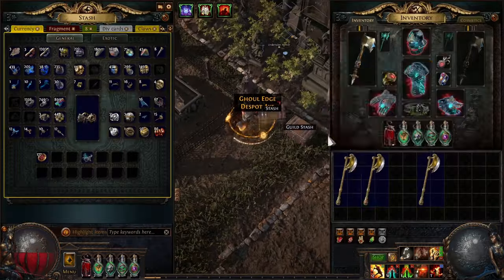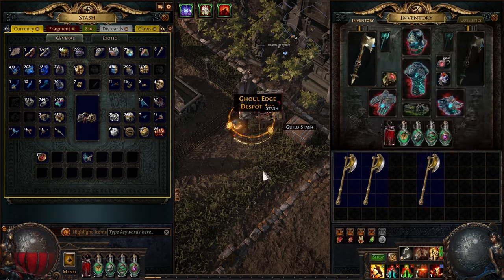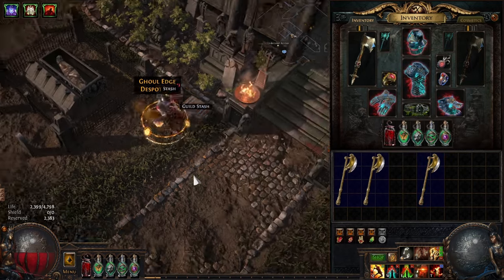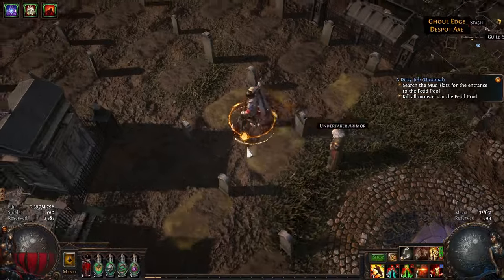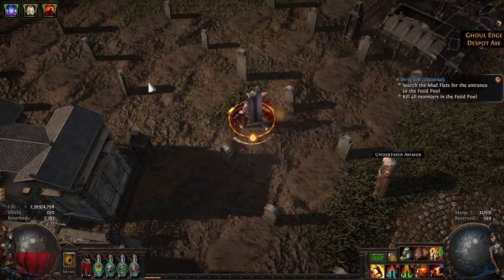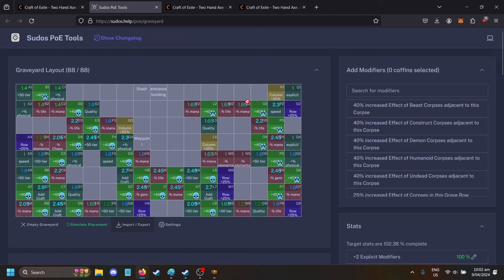Once these get really good, I can maybe be brave enough to try to hit something on this one — I don't really know if I want to, but we'll see. Let me know if you've got any questions. Let me talk about the graveyard a bit. With the effects, it's probably way easier to talk with these squares rather than looking at the graves. So these are all 40% increased effect corpses.